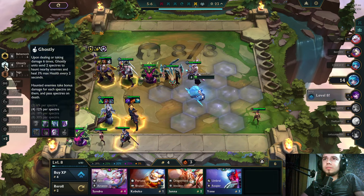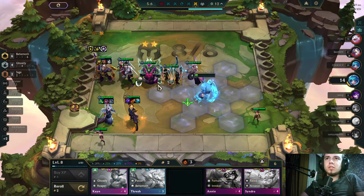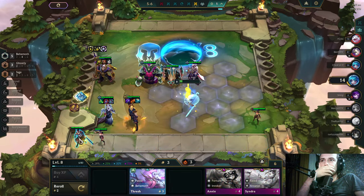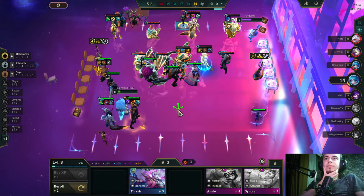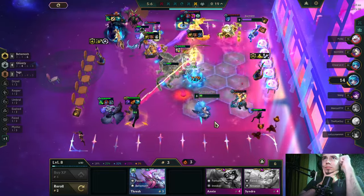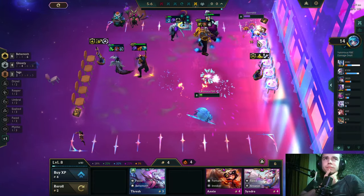Come on Ghostly — I'm coming for you. Oh, that's just f***ing amazing! Wait wait wait — can I remake this guy? Okay, five gold, transfer item to Ornn. Yeah, transfer item to Ornn — that should be better even though we lose the shred. I have a better tank which gives us items on slams.